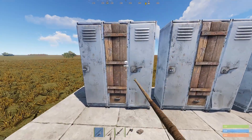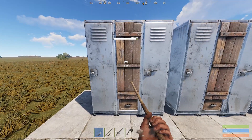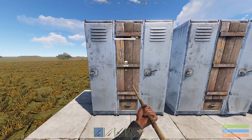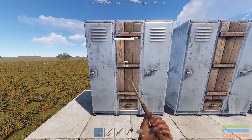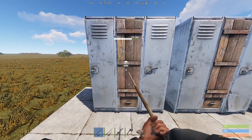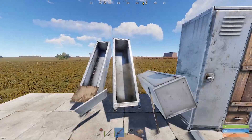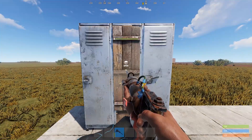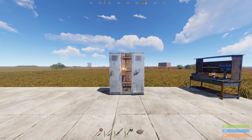Next item is the locker. Usually you will have this later in your wipe but you can always find it randomly from a box, and if you do, place it in front of your door — it blocks the entire opening without a gap. The method for destroying one is exactly like breaking down a furnace: two wooden spears, one sword, one hatchet or jackhammer if you choose melee, and one satchel charge if you go explosives.